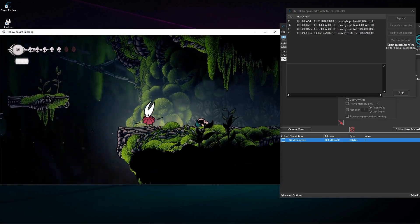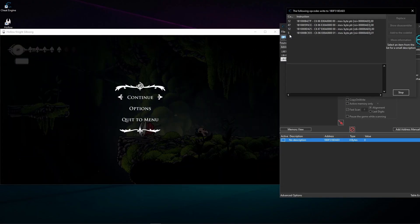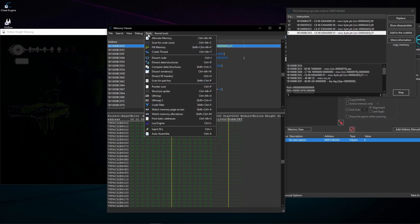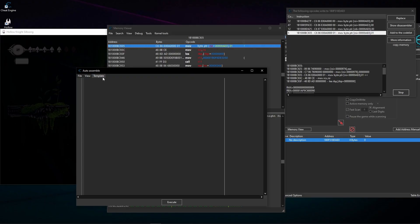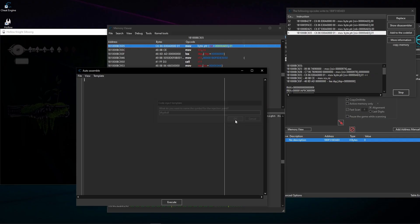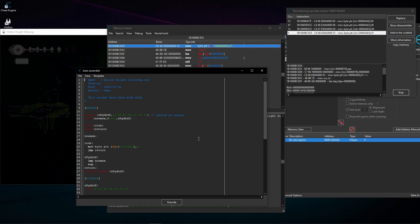That's the code that keeps changing this value. I'm going to select it, click 'Show this assembler' — that's the code we want. I'll press Tools > Auto Assemble or Ctrl+A, then press Template > AOB Injection or Shift+Ctrl+A. Make it unique because I want to connect multiple scripts and don't want all of them as injects.